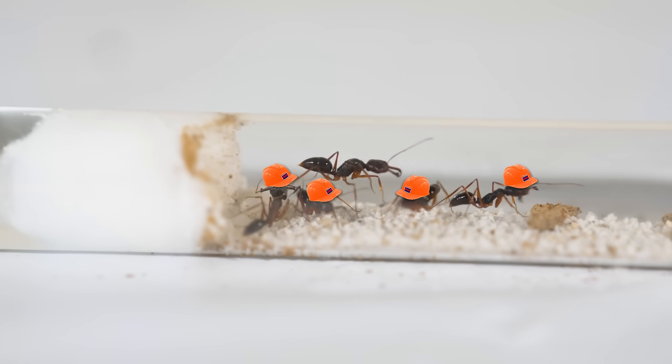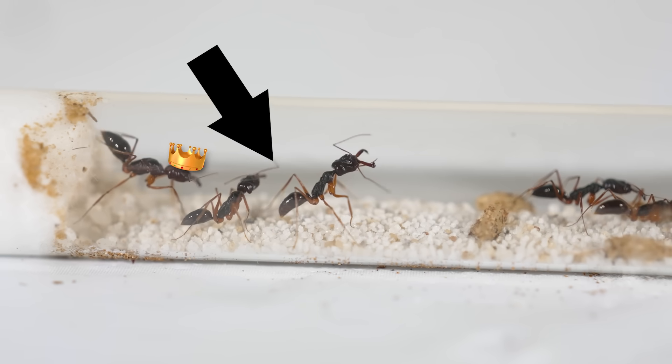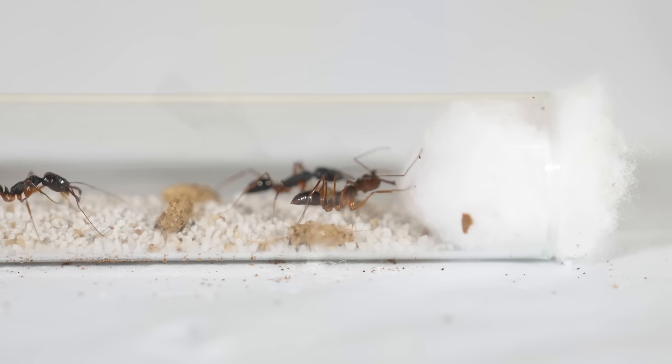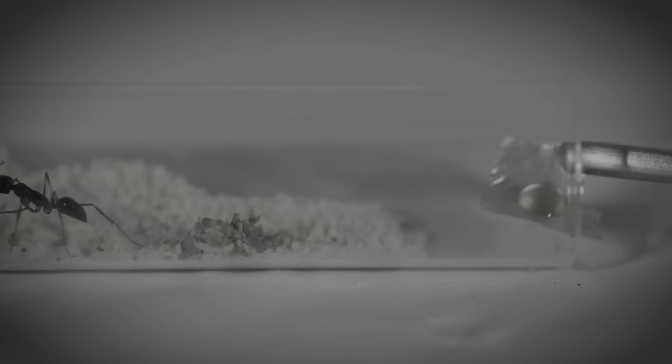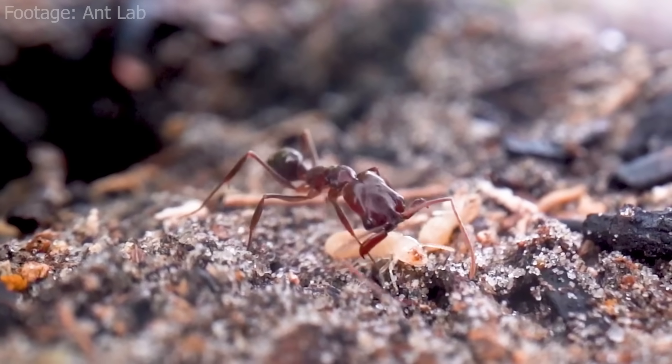There were now four workers part of the colony, and their roles were becoming a lot more apparent. Two of them would always stay by the queen to make sure she was safe, while the other two would watch after the eggs and guard the entrance. Now this is a colony that should accept my food offerings — and this time I'm not just going to feed them a puny drop of honey. It's time for some live prey.